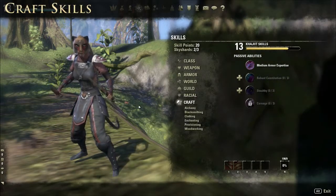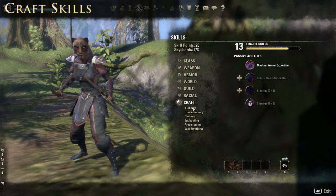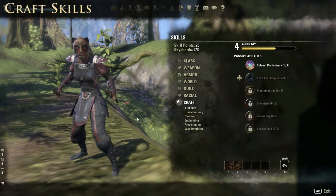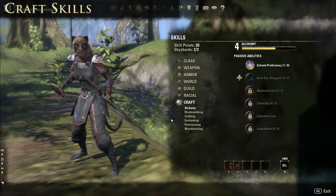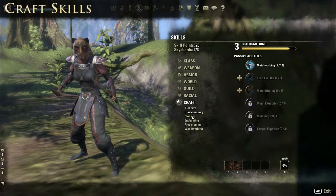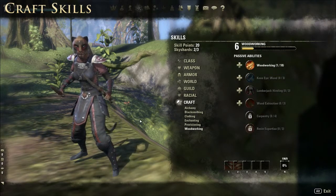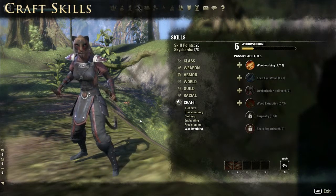The final skill grouping in the list is Craft. You've got all the major crafting trade skills available in the game, each one expanding into its own line. I'm not going to go into a lot of detail here — I've got extensive videos on crafting, so check those out if you're interested in finding out more about these particular skill lines and how to develop these trade skills.